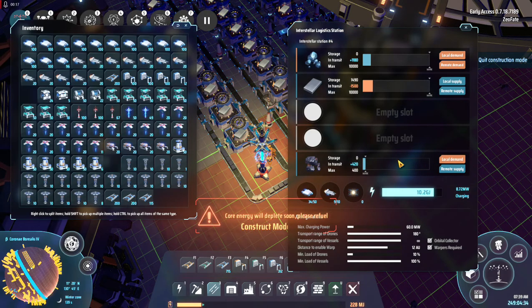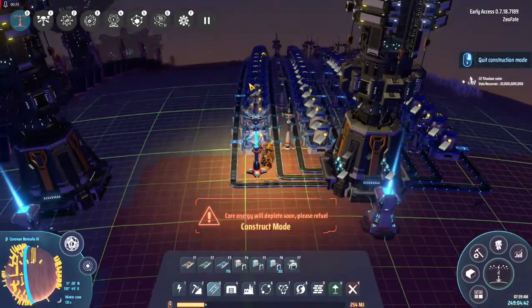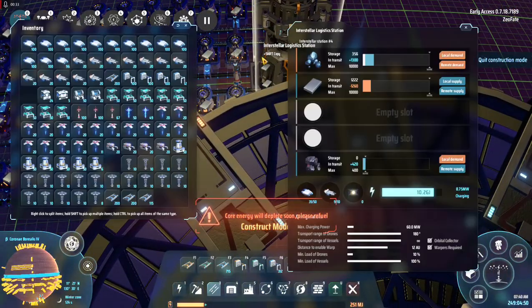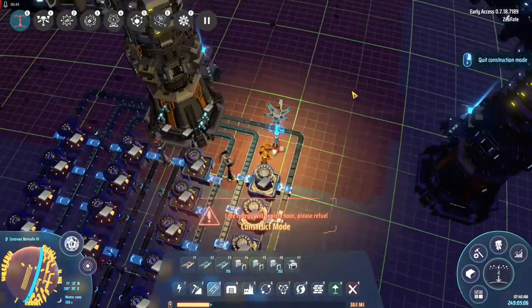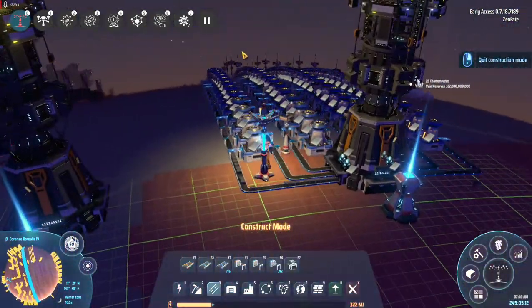Before we go back to the other world, this is the Mega Iron Smeltery. It's big enough that I'm not bringing iron ore over fast enough to fully feed this thing. But that's perfectly fine — I'm blowing through a lot of iron plates at the moment. I'm going to be building this for pretty much every base resource.